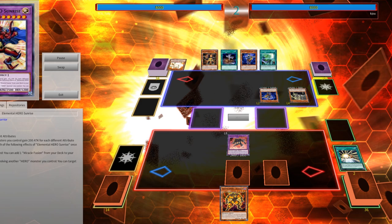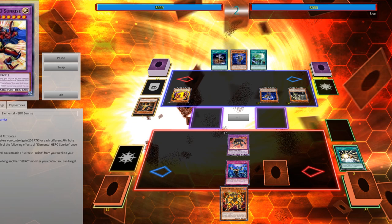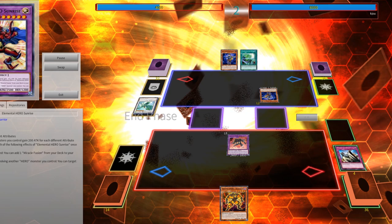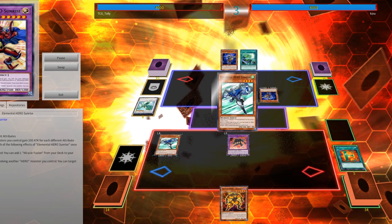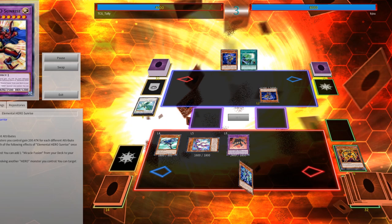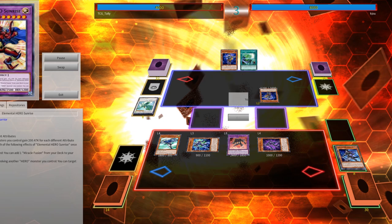Dark Law closing off your opponent's graveyard is massive considering the over-reliance on graveyards today, hitting a lot of meta decks who want to recur resources. Dystopia is able to hit some of the bigger playmakers in a deck either before they're able to activate their effects, or sometimes it can interrupt because they need those cards still on field at the point of resolution. It's all about slowing your opponent down, and its burn effect going for that kill isn't too bad either.